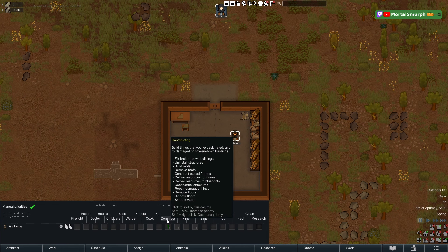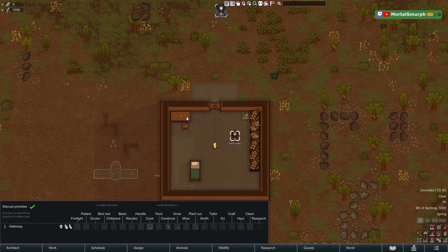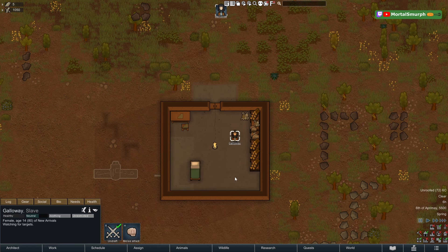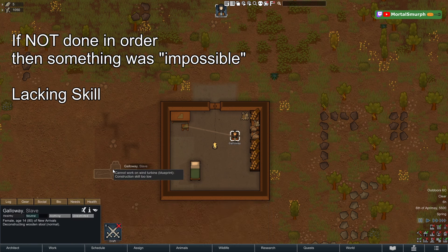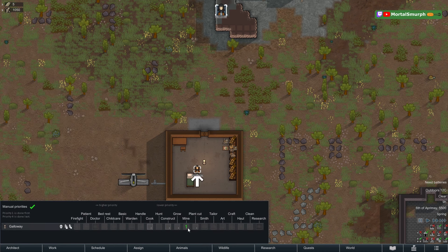Constructing place frames or delivering resources always comes before deconstructing, but in this example Galloway deconstructs first. Why? Because Galloway does not have enough skill to construct the wind turbine. Sometimes skill level makes certain tasks impossible. Another example: Galloway is set to mine but wants to eat instead.